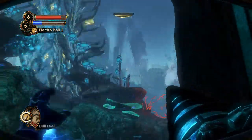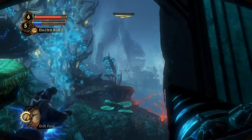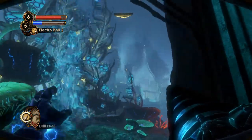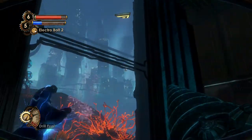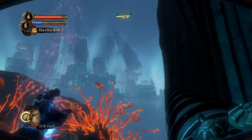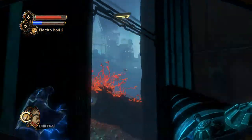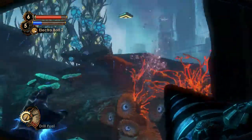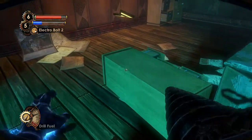We can see outside again, and that's very interesting — this is one of the first times we can actually see how bad the state of Rapture is right now. Some of the buildings have actually completely collapsed and been destroyed. We still haven't seen the most important part of Fontaine Futuristics, but I'm not going to tell you more about that just yet.